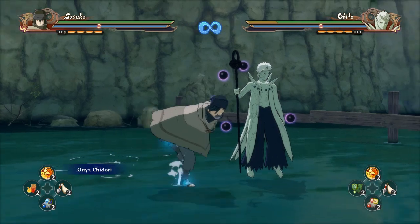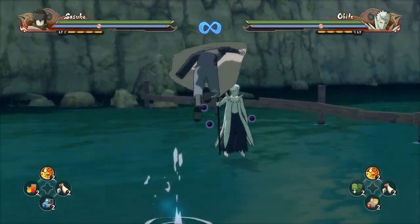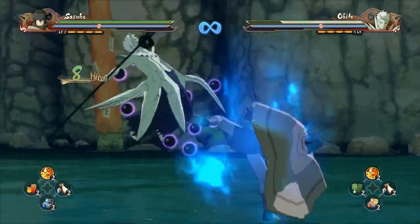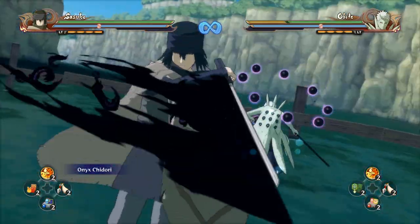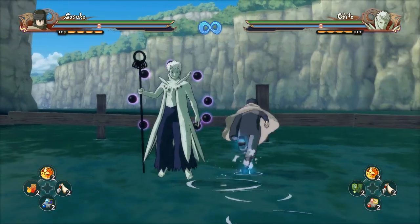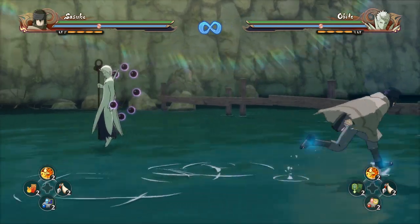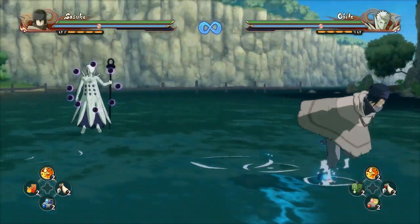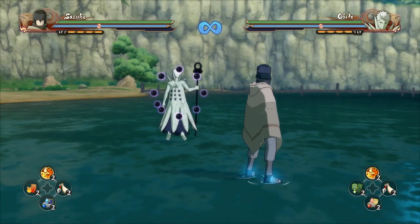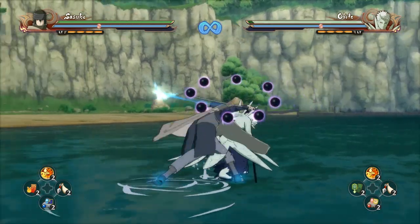You can do the same thing with the chidori to do a grab technique and get the grab off of that. It's a pretty good grab setup. The only problem is that it does waste chakra, so if you have a team where you can absorb a lot of chakra — like the plus ones that come out and help you gain chakra — then it'll be fine. If you don't have that, you should probably not use the technique.